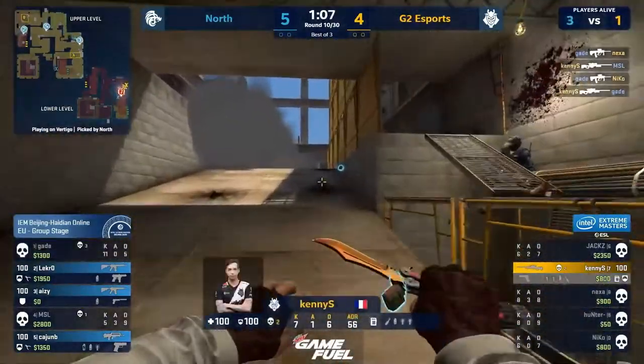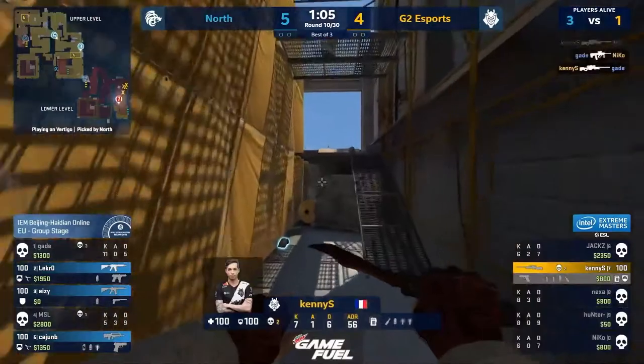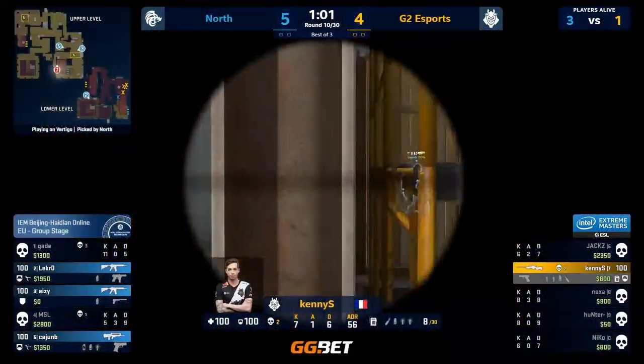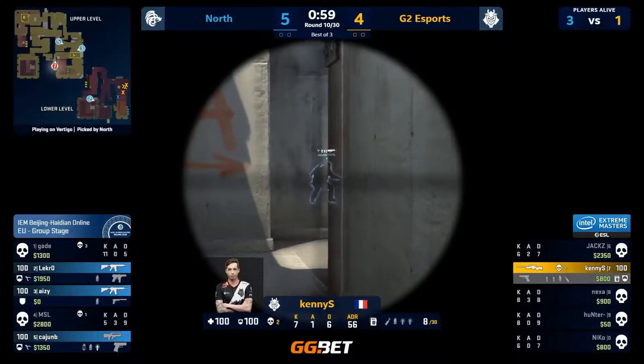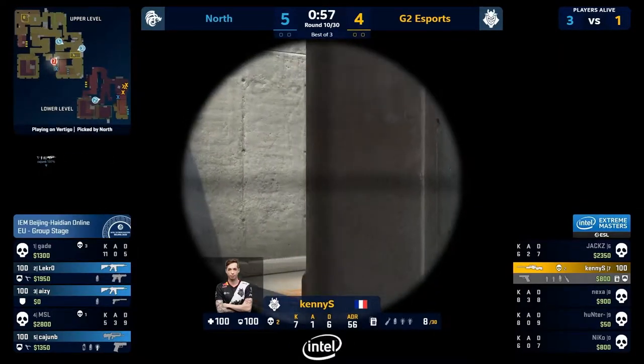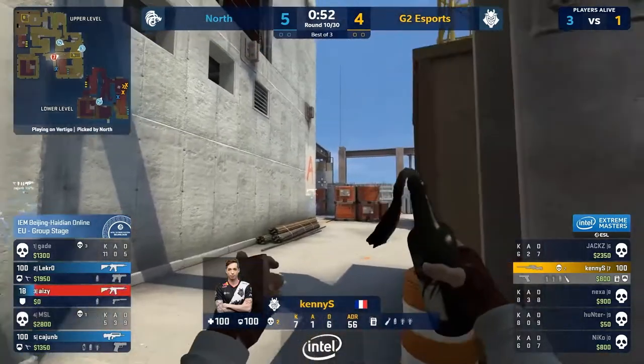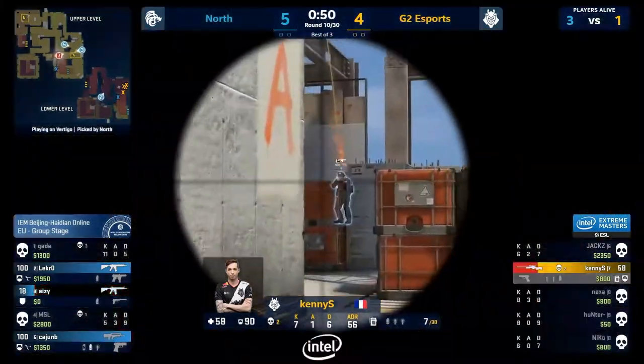The multi-kill from Gade — he gets three as they swing into a ramp. Kenny needs an ace clutch. North adopts a very passive stance as the flank to lock the door behind him is there. And that's a good shot from Kenny if he can finish it off with the Molotov.